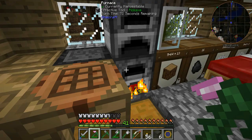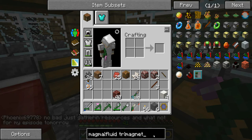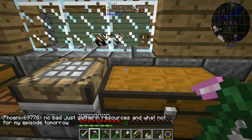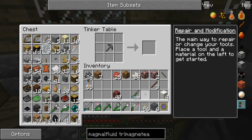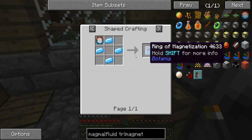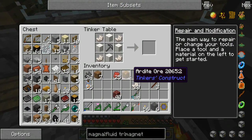We've got some netherrack cooking up now. If we want to have a look we can get our magnet relatively simply. Now what was the recipe — it was like this and then like that? Magnet ring — we need mana glass in the middle of it. Let's get a piece of glass then, we just need one. I think we've got some glass over here still.